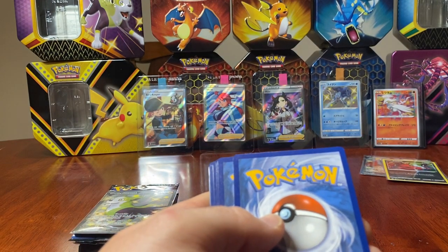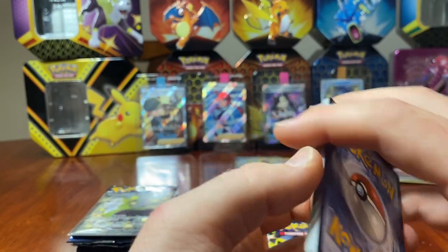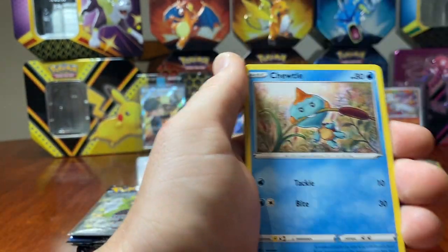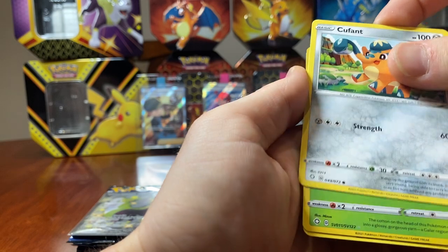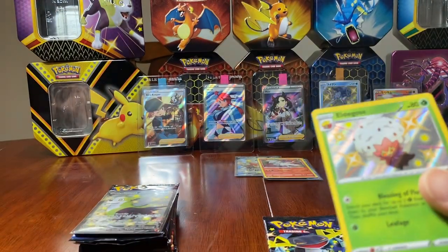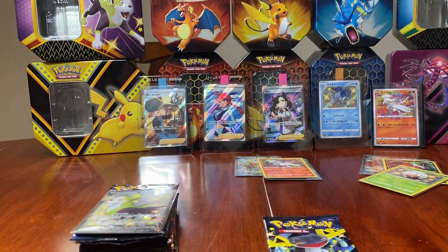My favourite card in this set is definitely the shiny Ditto VMAX. I was so lucky — I may or may not have pulled it yesterday, you might have to check out the other videos! Chuchu, Morpeko, Cacnea, Horsea, Cufant. We have our first shiny Eldegoss! Look at that! And a Volcanion rare — I'm not too sure if I've got this one yet. That is a very good pull nonetheless.